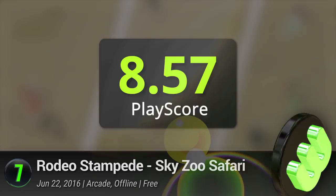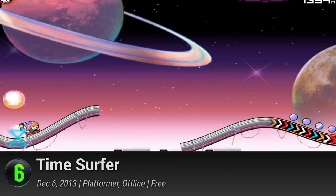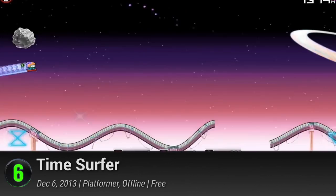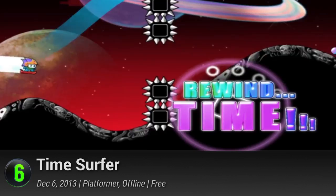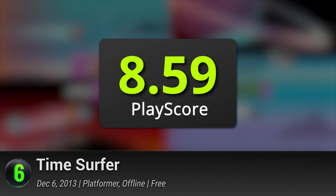6. Time Surfer. In this infinite runner, the fate of the whole universe is on the line, and there's only one person who can stop it. Call on the powers of the great Time Surfer and wield his ultimate ability to turn back time. Make physics bend to your will as you cruise through galaxies, avoid spikes, and eat a tremendous amount of cake. Catch some pop culture references and laugh out loud in this hilariously wacky space adventure. It has a PlayScore of 8.59.